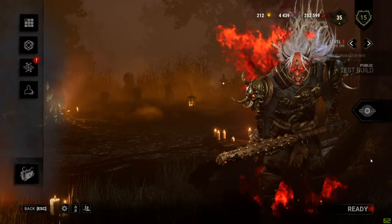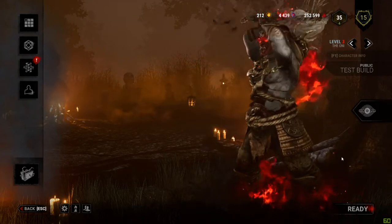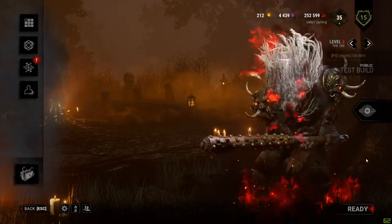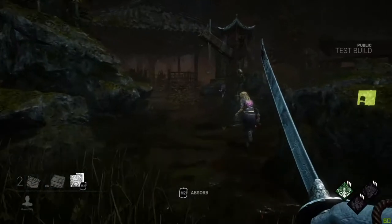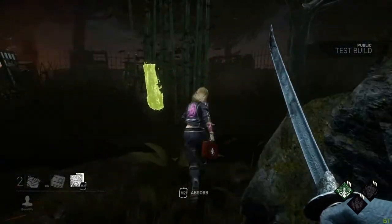How's it going everybody, gmurf here. I'm going to talk about what's coming to Dead by Daylight in Chapter 14: Curse Legacy. The new killer is called The Oni. His power is Yamaoka's Wrath, which allows you to absorb blood orbs from injured survivors to fill your power gauge.